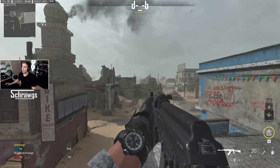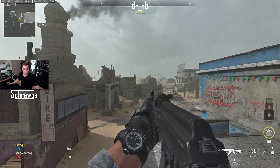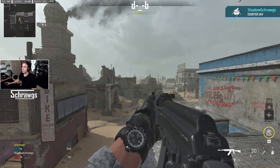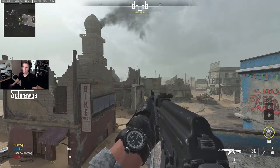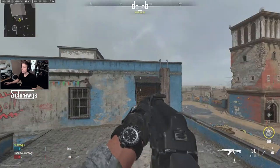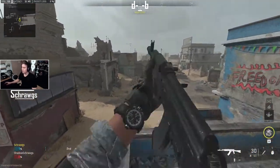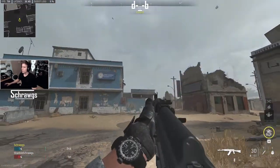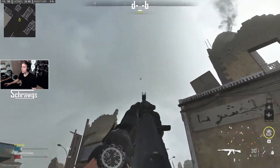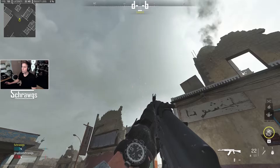Looking at it from the perspective of when an enemy uses a counter UAV so you can see the actual effects — we'll have them call one in. Now you can see that my minimap is all scrambled, and like the name implies it can counter a UAV if you have one active. If we find the drone flying around, you can then destroy it and deactivate the counter UAV.